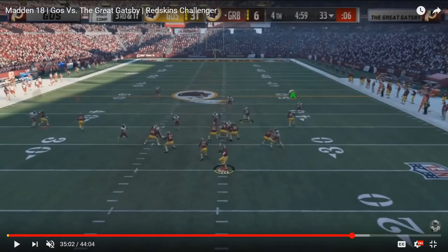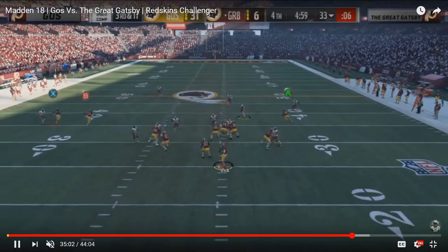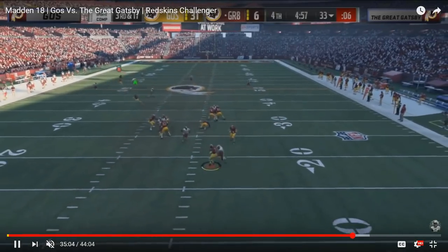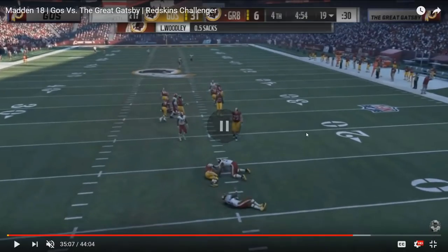Ghost once again occupies the right guard, they double team the nose tackle, and this time because Gatsby blocked seven, he has the weak side numbers to pick up everybody. But notice how quickly Ghost's left end sheds Gatsby's right tackle — a product of the aggressive defensive line setting. His running back hasn't even engaged with the blitzer yet, and already the defensive end has thrown the right tackle aside with a clear rush angle straight to Gatsby's quarterback. Even Michael Vick can't get out of the pocket quick enough — 14 yard sack by Lamar Woodley.